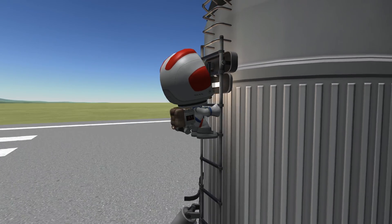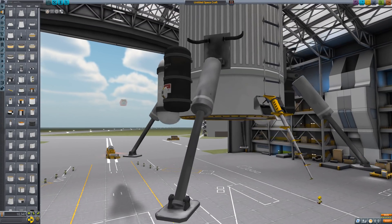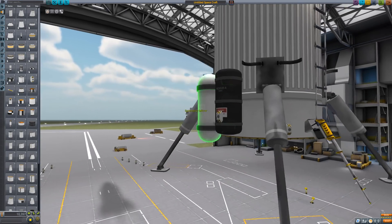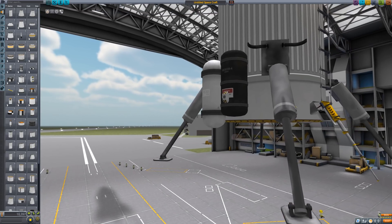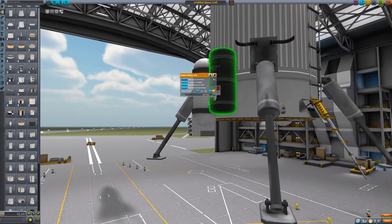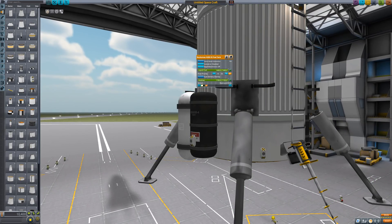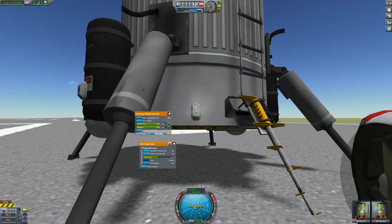We also got a new drain valve that can deplete a vehicle of its resources. Let's say you've built a single-stage-to-orbit vehicle and put too much liquid fuel in there and now you're out of the atmosphere — you can drain the fuel until it is a good match for the oxidizer, or vice versa. Interestingly, it also kind of produces some thrust.